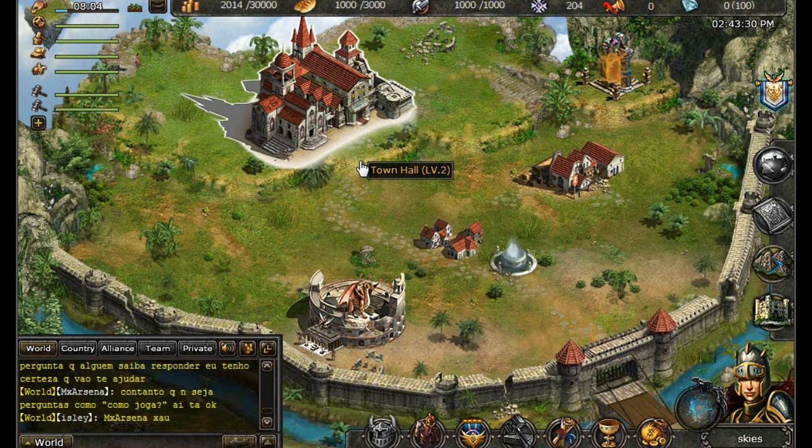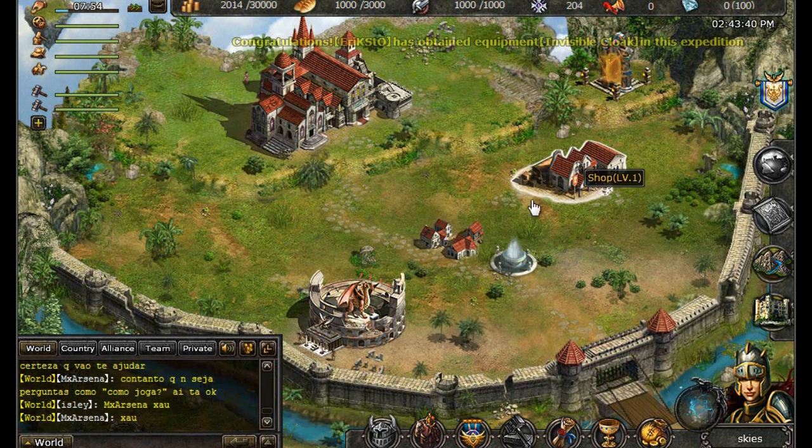It is extremely important to upgrade your Town Hall because it will help you unlock new buildings and help you upgrade those buildings as well. The levels of your other buildings also cannot exceed the level of the Town Hall. Let's start by upgrading your Dwelling.